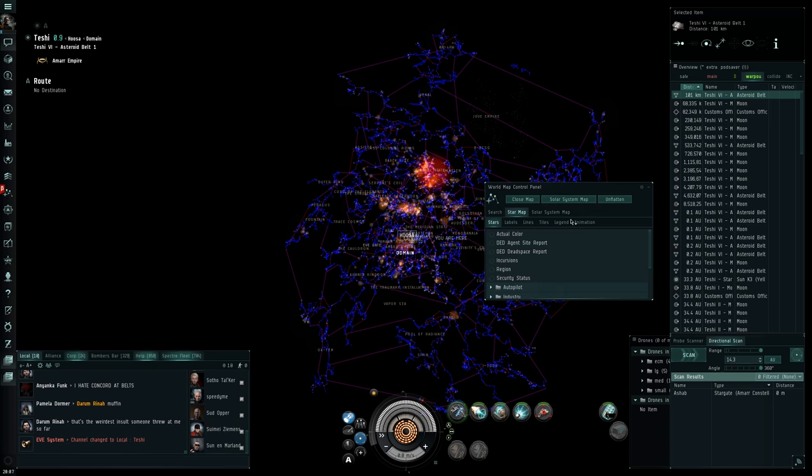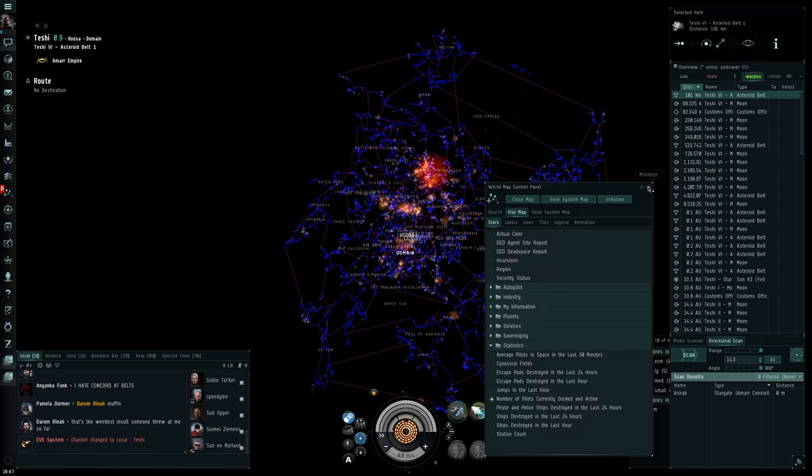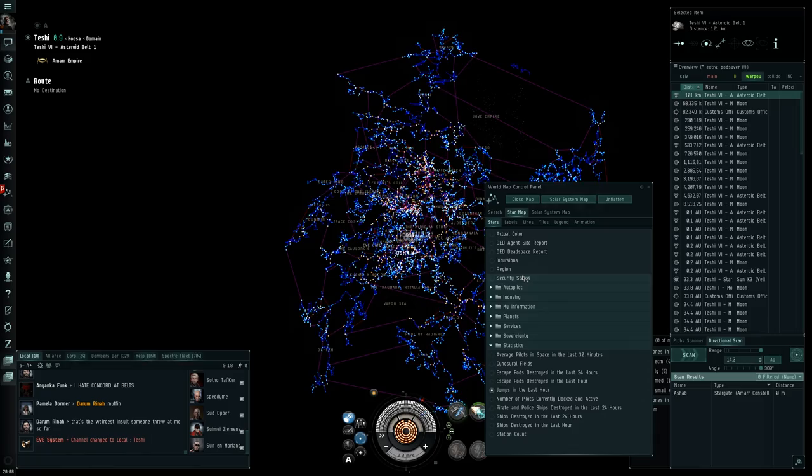The star map is a very powerful tool. Yours might look a little different because I'm using the old map, but either way you can use the options in this box — which sometimes hides — to customize what information your map displays. Someday soon you're going to want to know things like how populated your neighborhood is, or where there's a big fight. The map can tell you these things and many more.